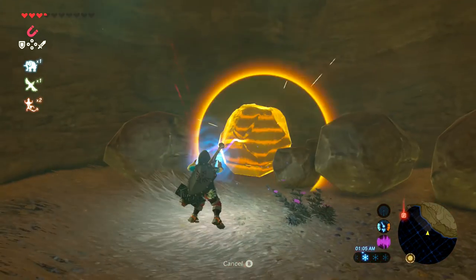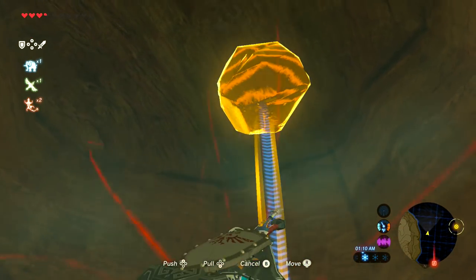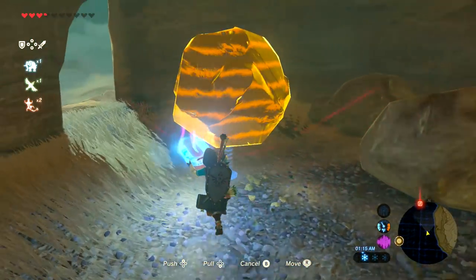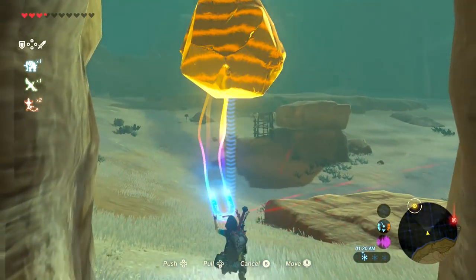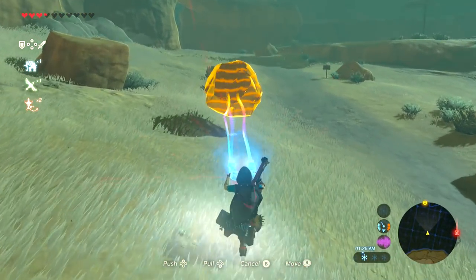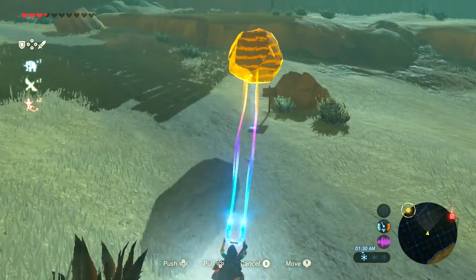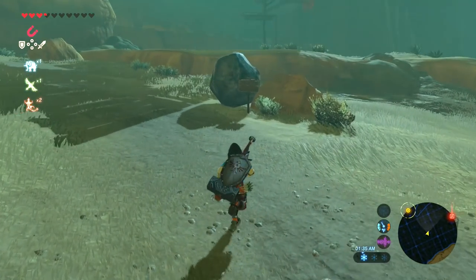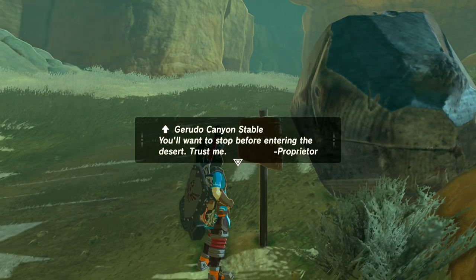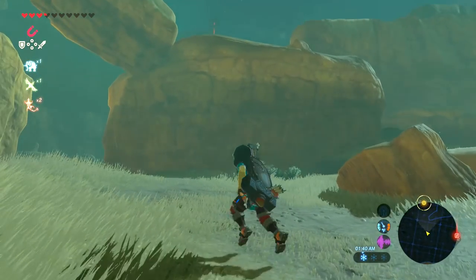There's a sign: Gerudo Canyon Stable — 'You'll want to stop before entering the desert. Trust me. — Proprietor.' There's a tower! Now things are working out. I'm getting curious about what's up this way. Let's climb it and discover together. Luckily climbing has gotten easier than ever. It might be safer than traveling the main path — or maybe it's a trap for tourists, catching you in a corner trying to sell you something.